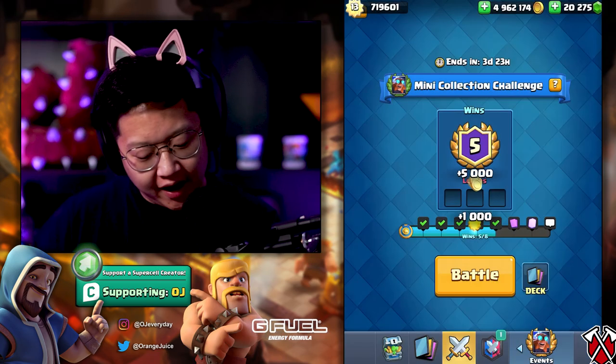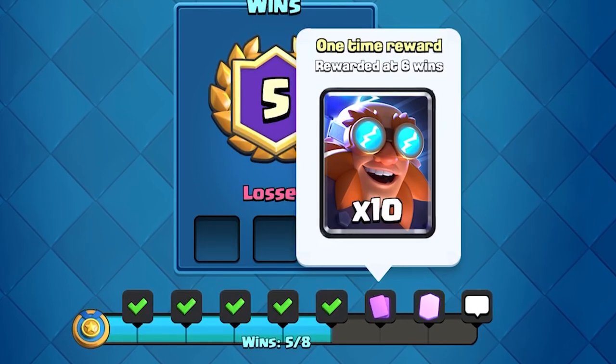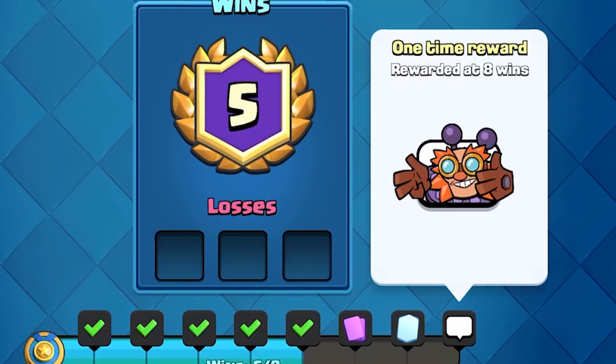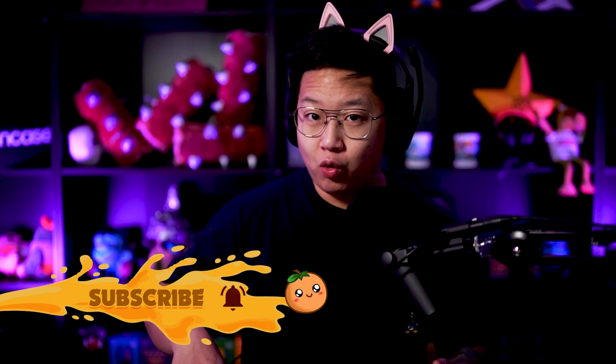There's the Electro Dragon — that's whatever — but there's the Electro Giant, and there's ten of them. Then you have the Electro Wizard for seven wins. That's insane. And this exclusive emote. It's probably gonna be exclusive for the next three months. These are all pretty exciting rewards.